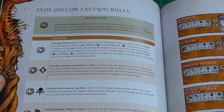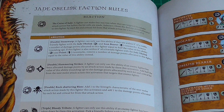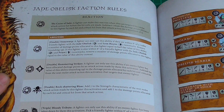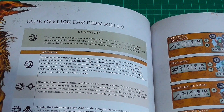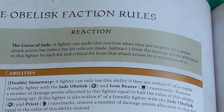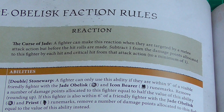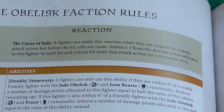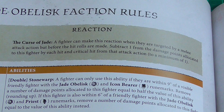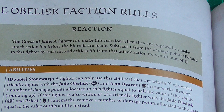We have the faction-specific rules. We now have Reactions on our faction abilities card. This is the same as what you get on the faction ability card — now they have reactions. The Jade Obelisk reaction is called Curse of the Jade: a fighter can make this reaction when targeted by a melee attack, before the hit rolls are made. Subtract 1 from the damage points allocated to this fighter for each hit and crit from that attack action, to a minimum of 1.